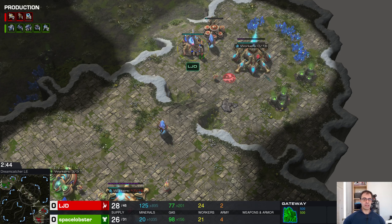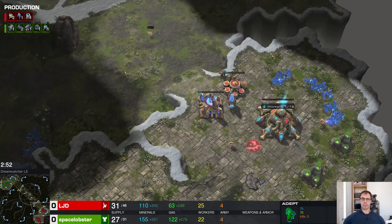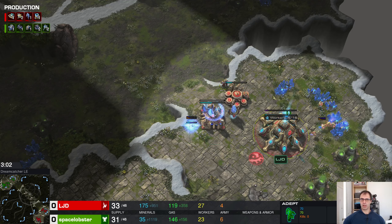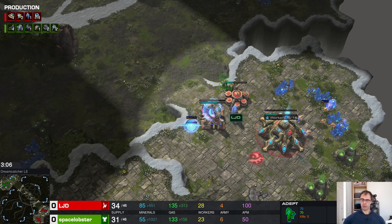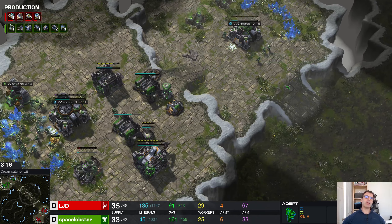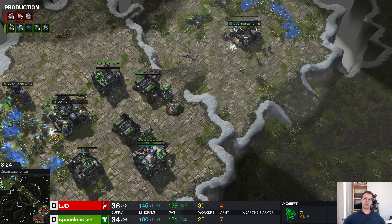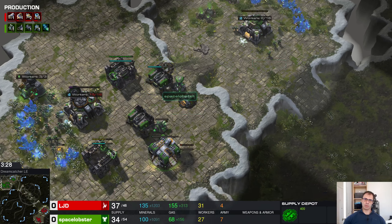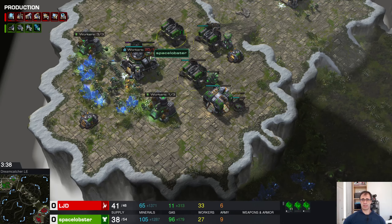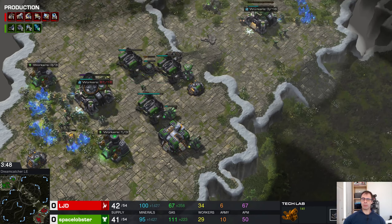No second gateway just yet for LJD, so this single adept will be pretty useful for keeping out a reaper or whatever. One adept is not great for harass but can be useful to shade into your opponent's base to get a scout — you can send in the shade, and if the front door's open let the shade finish, have a look around, shade out again. Quite often you can actually get the adept in and out.